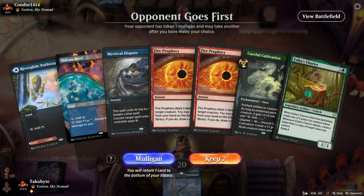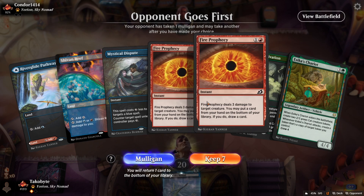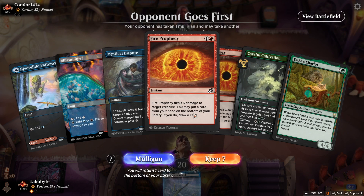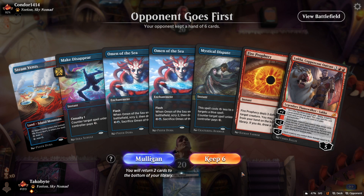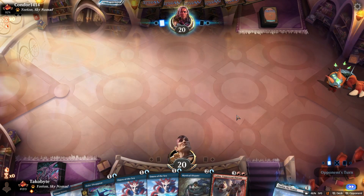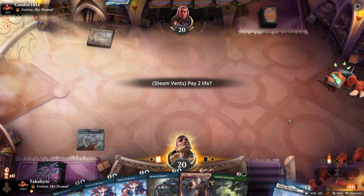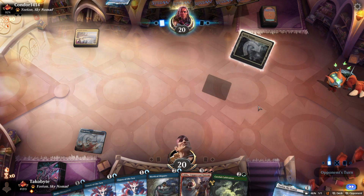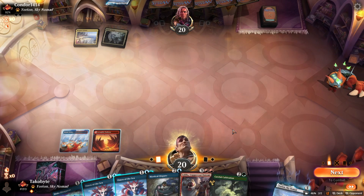No! This would've been so good if I had one green source. Do I still keep it? Because we have Fires of Prophecy — but that's only if they play a creature. I think this is a Mulligan. Oh god. We have Omen of the Sea, we just need one mana. I'm gonna risk it for the biscuit. Land — come on deck, work with me. Thank god, I'm so greedy.